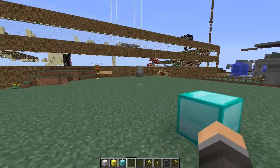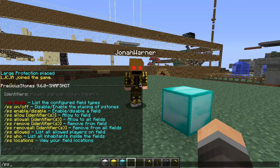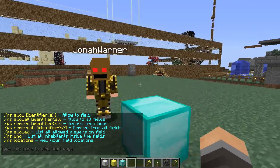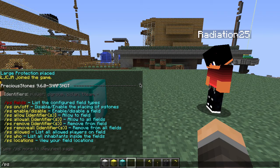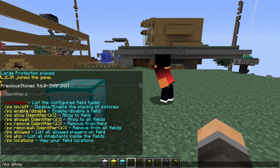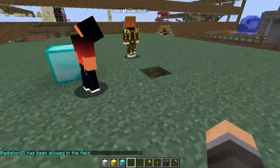If you type slash PS — the plugin is called Precious Stones, so it's 'ps' — type slash PS and then slash PS space allow space Radiation. Now Radiation should be able to destroy inside this field.